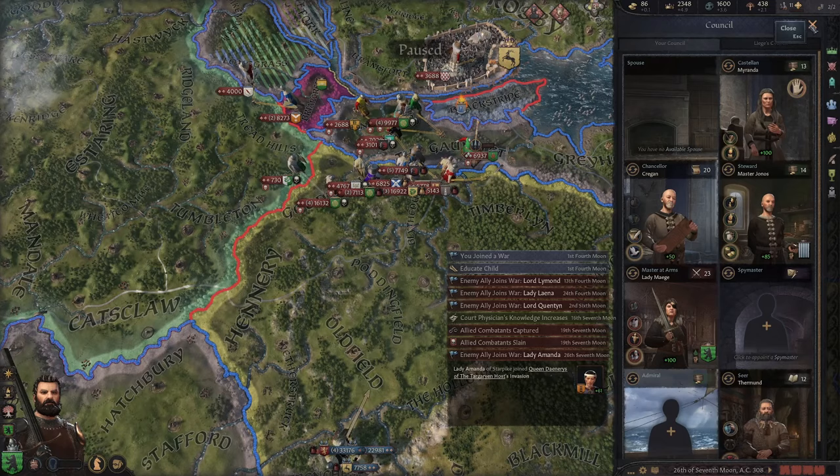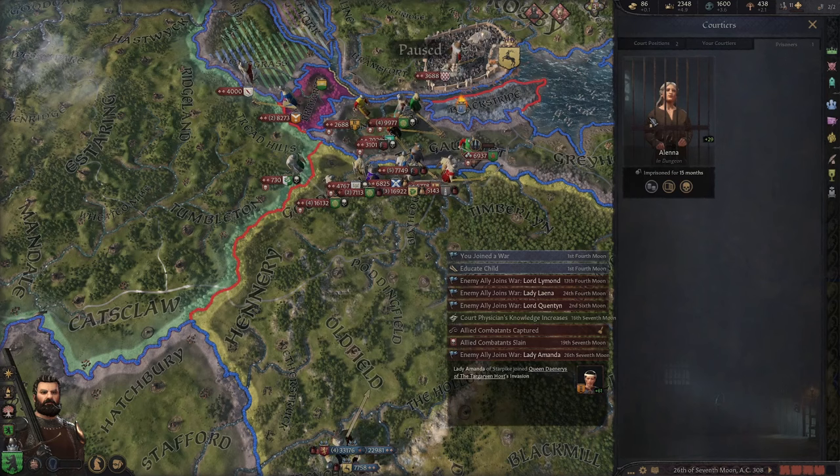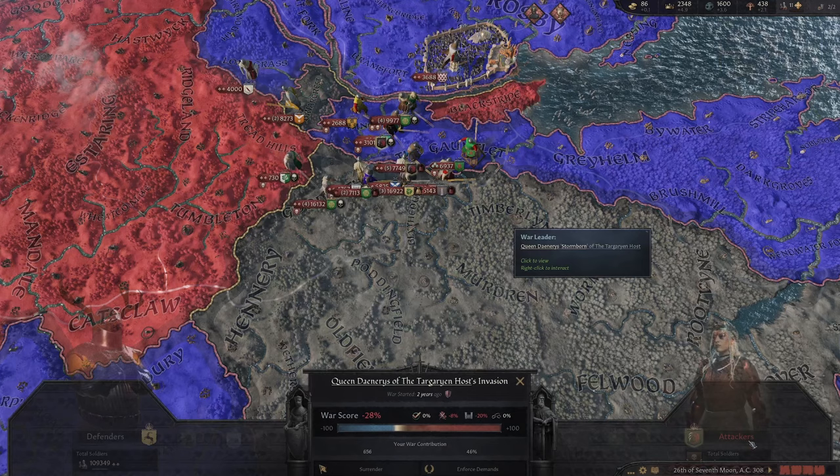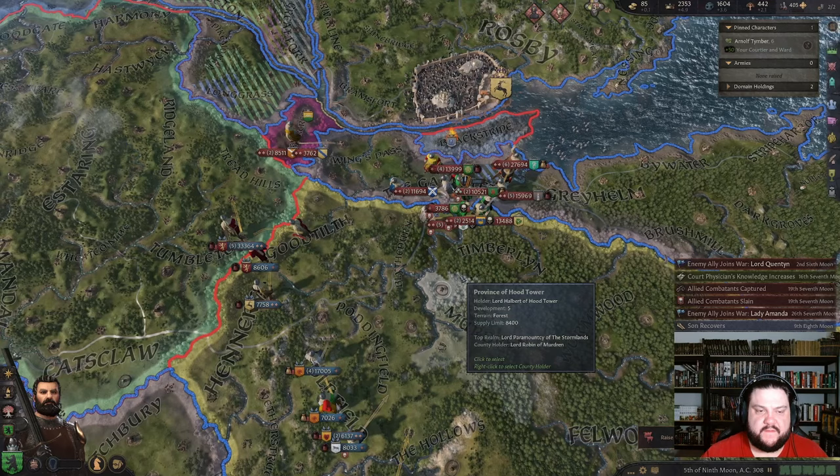I got caught — no! I lost and I have 11 men left. Oh my gosh — that is not good. I lost my spy master. I don't have any prisoners that are worth anything and I can't help the war. May have picked the wrong side — let's see what happens. No point doing anything, we can just observe now.